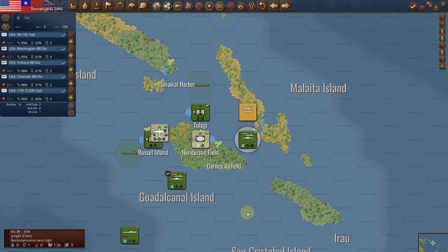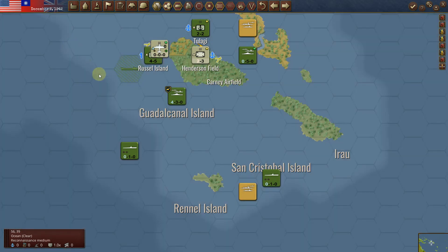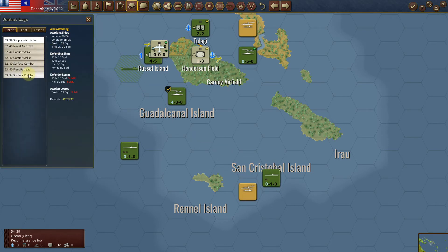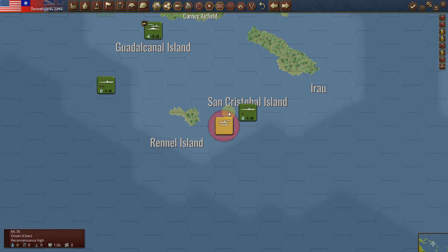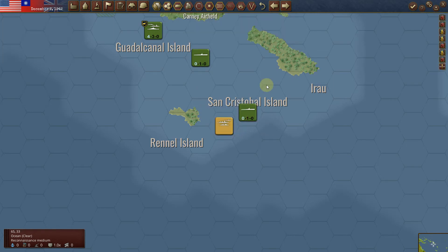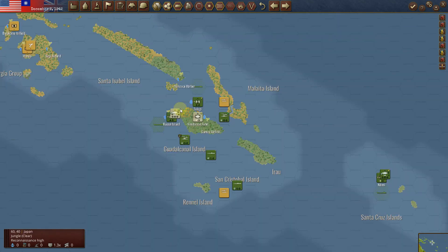I'm going to line up with this fleet and not do anything else. I need to let this guy rest because he's at 20% and needs reinforcements. I'm going to have my subs attack. I can take a look and see — it's a destroyer. I'm going to attack. It could be five units away to attack. No damage for each, but there's only a destroyer there and this is a battleship and a cruiser. I've pushed them back so I should be able to get supplies here, which is good.